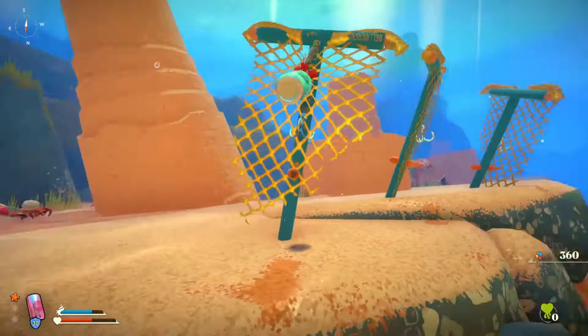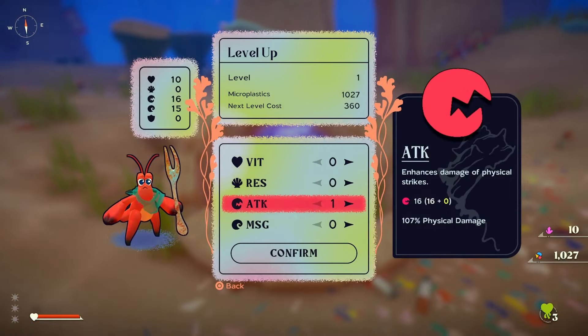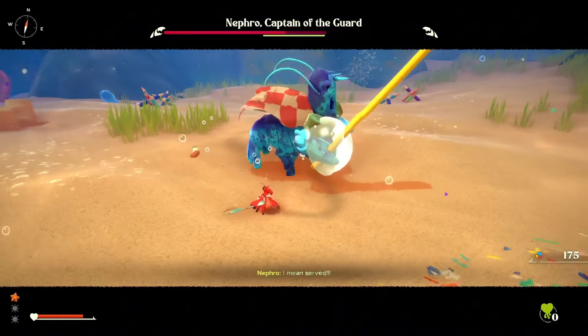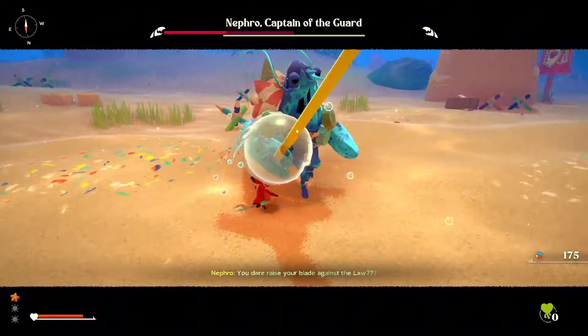The start of the game is probably the most difficult. My advice is that you avoid every boss you can until you've added at least 5 points to your attack. The game all but demands that you run around finding stuff and levelling up before you stand any chance of beating the first story boss, Nephro, the captain of the guard.